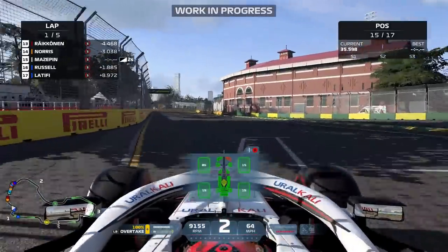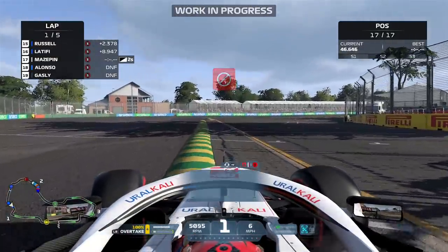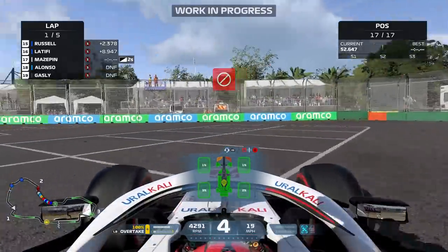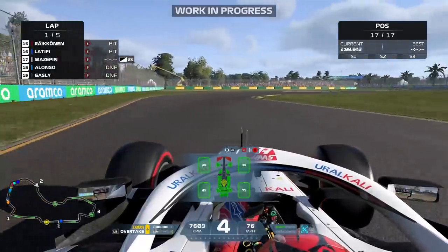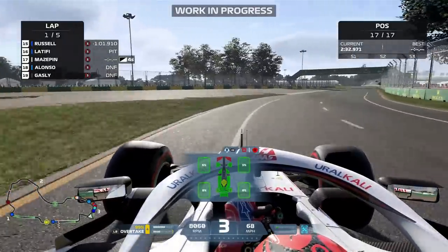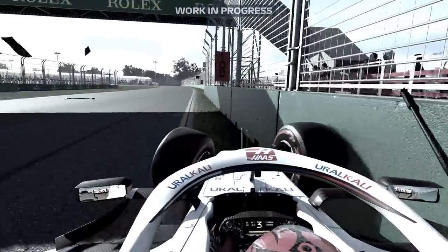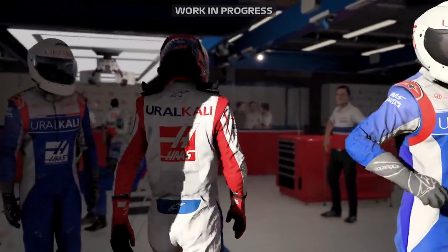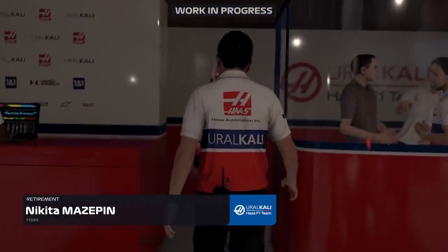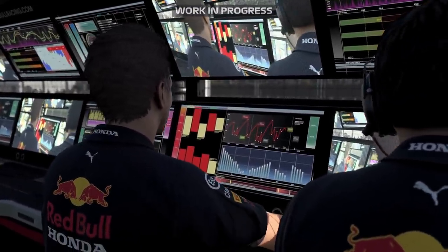It looks like you can't get floor damage simply from running over surfaces in this build. Hopefully that changes in the full game. Testing other circuits and surfaces - running over the off-track sleeping policeman bumps, even bottoming out the car on a massive curb - still no floor damage. I'd imagine ride height wouldn't affect this either since we were bottoming out and still nothing triggered. Fingers crossed Codemasters will make surface-induced floor damage a priority in the final release.